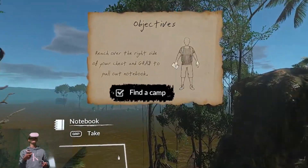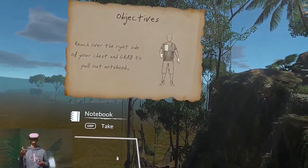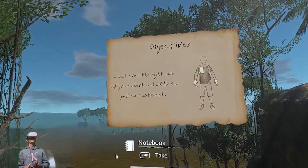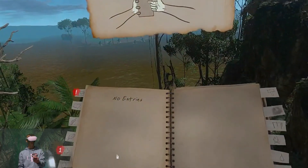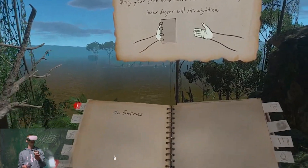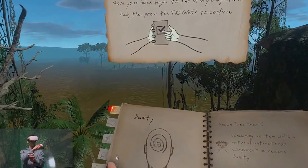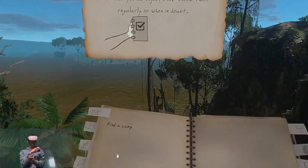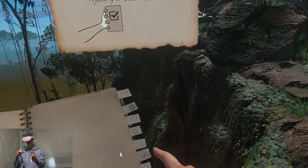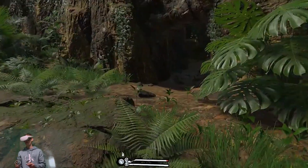It looks like they've been here before — I wonder if that's a reference to the PC game this is based on. Reach over the right side and grab your notebook. This is similar to The Walking Dead: Saints and Sinners where you have a notebook that has a map, objectives, and a bunch of other stuff. Let's go find camp.